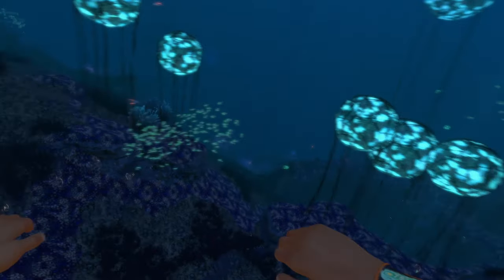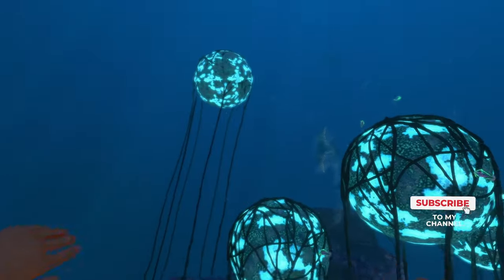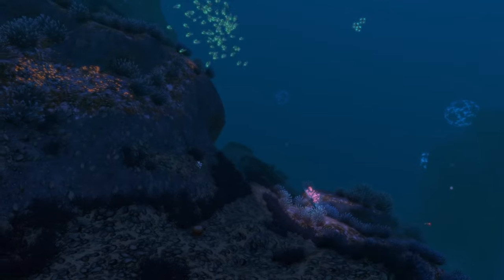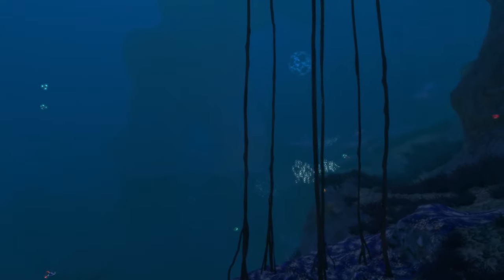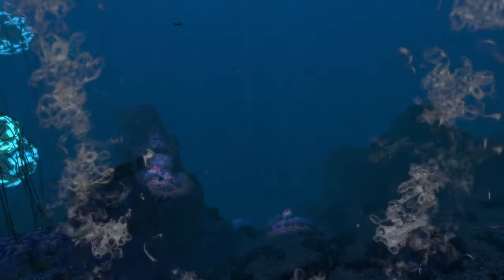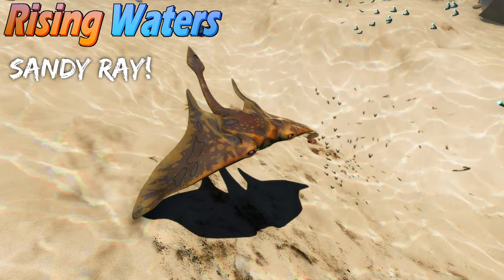Due to technical issues, the remaining new creatures couldn't be spawned in-game, so we're referencing screenshots from the mod creator's Nexus page. The sandy ray is found in the dunes, mountains, and crash zone biomes. It has a spotted brown texture that blends in with the sea floor — fitting for its name. The crystal ray spawns in the crag fields and sometimes the grand reef, and looks almost like a swimming crystal with extremely bright light-blue ends and a bioluminescent blue body.